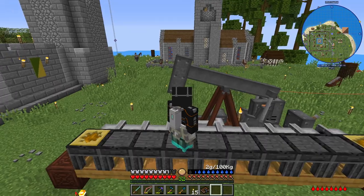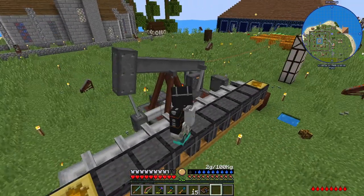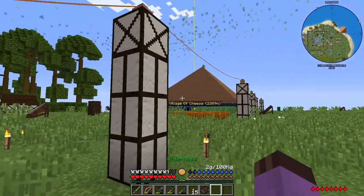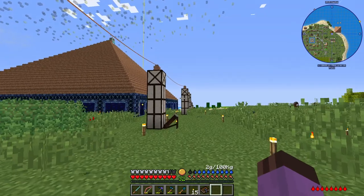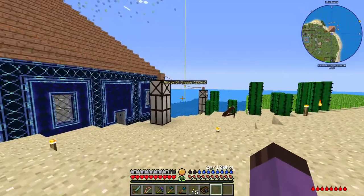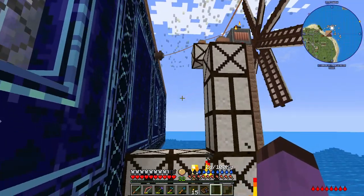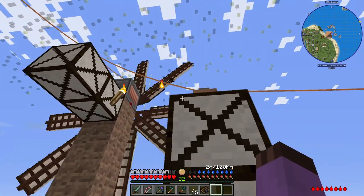I've been idling for maybe two and a half, three hours while working on another project, just doing things to top up my hunger. The one thing I did build was I swapped the batteries out for these simple power lights. This is just power relays running all the way back to our windmill, using Norman decorative blocks. I've changed out our electric grid a little bit — rather than directly going into our pass-through straight off the kinetic generator, it now goes into a relay first.